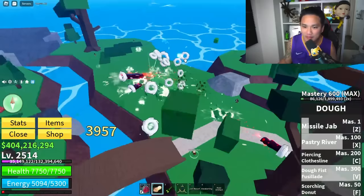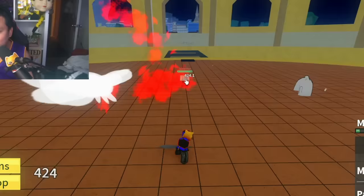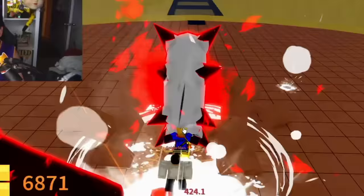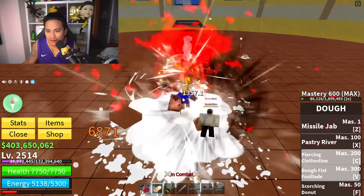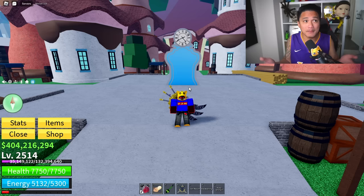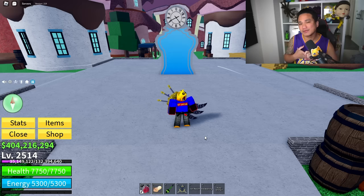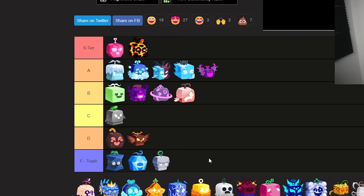You combo the skills together and everybody's going to die. Dough fruit — you either love it or hate it. Bring them to you, combo them, and they're dead right away. This is too OP. Is it good for grinding? It's kind of okay, not the best for grinding, but for PvP it's so overpowered. Trading value is so high — everybody's overpricing it. This is my favorite fruit so it's going straight to S tier.